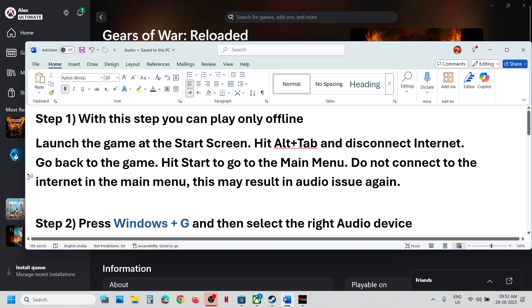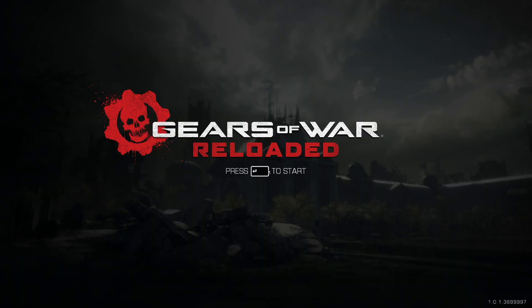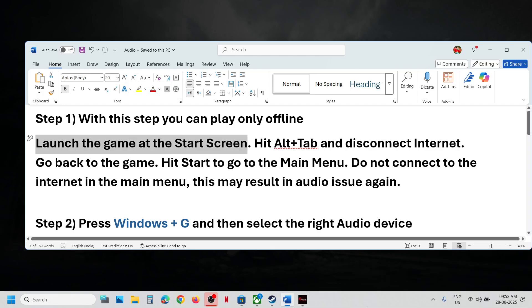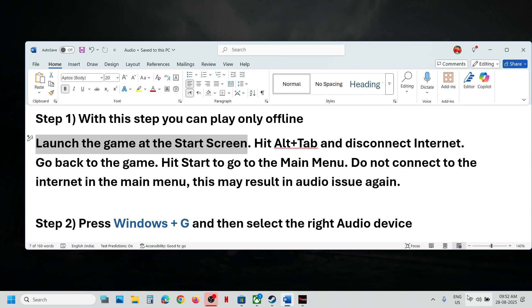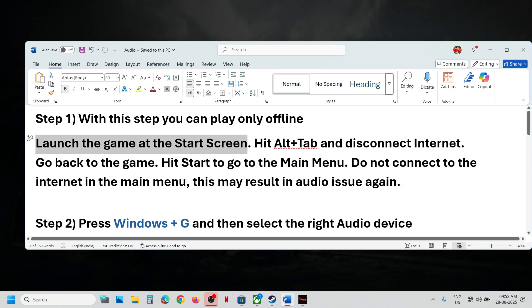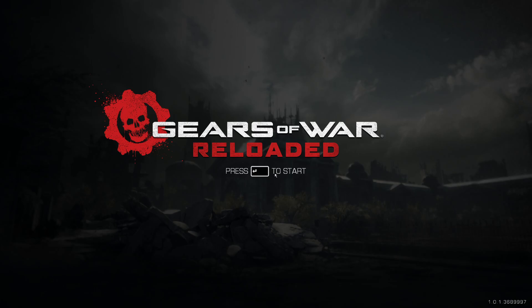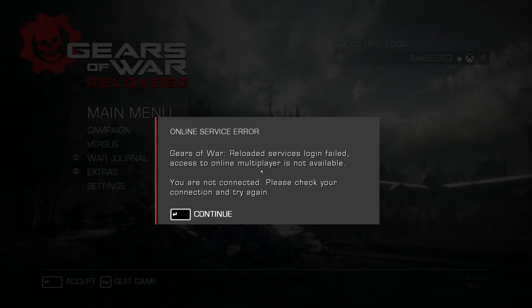The first step allows you to play offline only, so if you want to play campaign only, you can try this. First, launch the game. At the start screen, do not click start. Press Alt+Tab to switch out, then disconnect your internet — if you have Wi-Fi, disconnect it; if you're using a wired connection, unplug the Ethernet cable. Then go back to the game and press start.